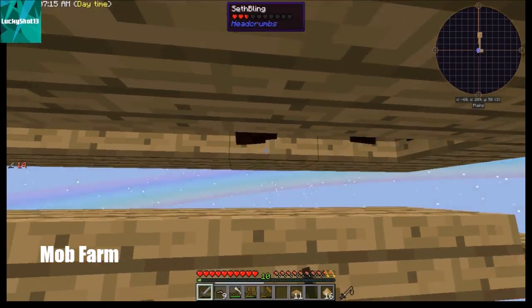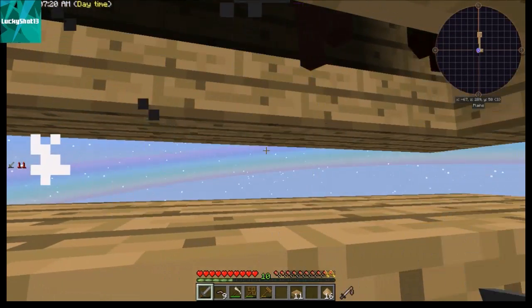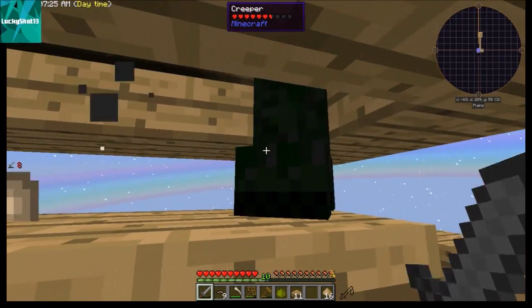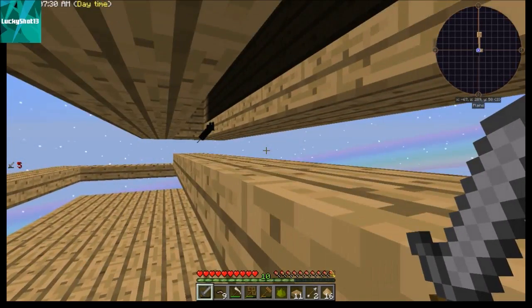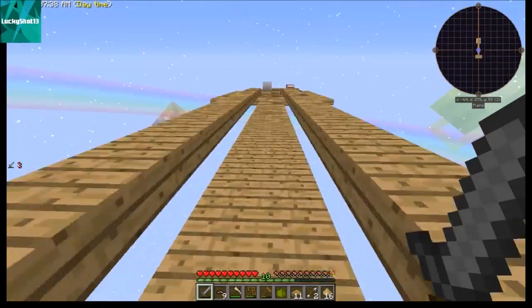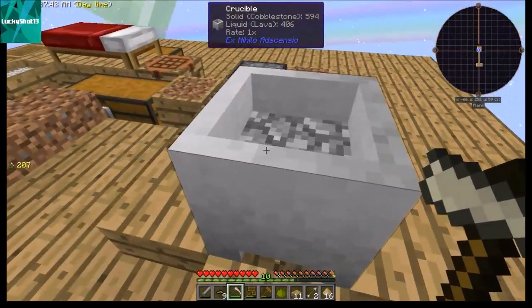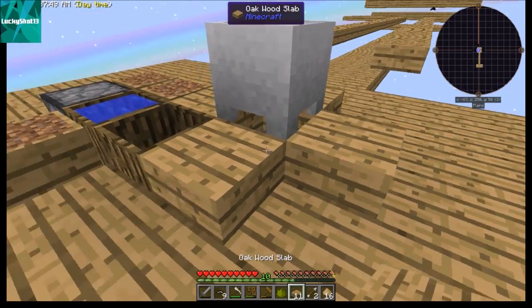Over here I'm just finishing off a couple of mobs that popped in — we got a Seth Bling which can drop redstone, and a creeper. Make sure we kill these bats so we get some bat wings. Now I'm just waiting on this cobble to cook down into lava in the crucible — that's all I'm really waiting on.